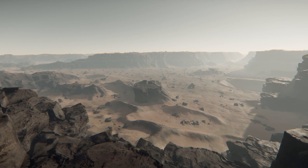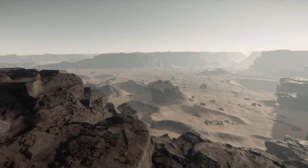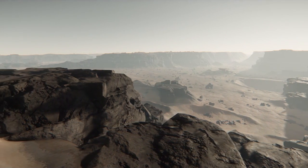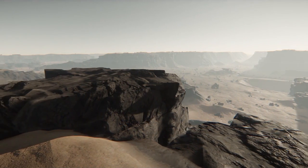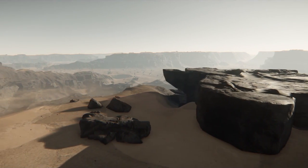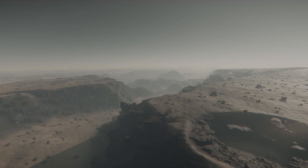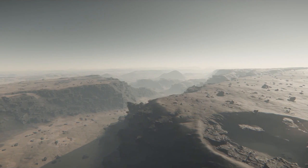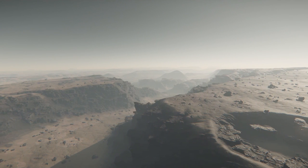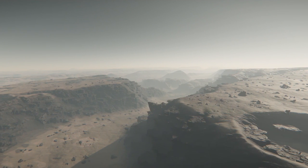The Cutlass Black rework is coming. Similar to the Constellation, this ship will allow you to experience a lot of gameplay in 3.0. It's getting sliding doors and is a much more interesting ship now — for boarding, for cargo, for fighting. It's not necessarily a dogfighter but it does have fighting capabilities, room for a Dragonfly in the back, a sizable crew cargo space, and solid weaponry. It's going to be a very good ship for 3.0.